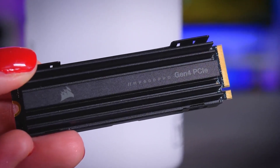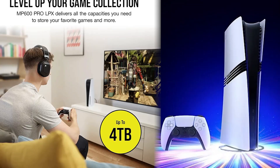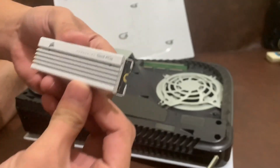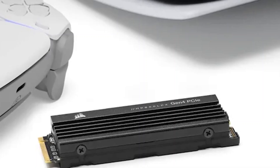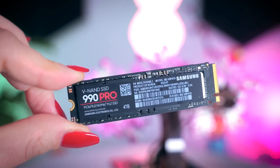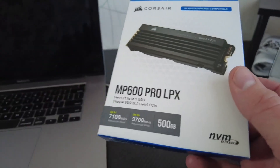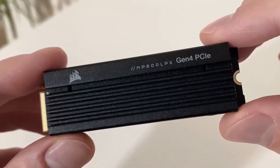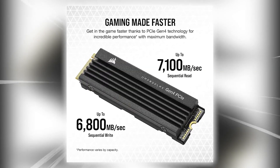Unlike some drives that treat thermal design as an afterthought, the MP600 Pro LPX comes with a pre-installed aluminum heatsink that actually works. It keeps temps stable under load, which means consistent performance even during long gaming sessions — no thermal throttling, no silent slowdowns. That makes it especially good for the PlayStation 5 as well; it's one of the officially recommended drives for expanding PS5 storage. It's not the absolute fastest Gen 4 SSD — drives like the Samsung 990 Pro edge it out in raw numbers — but you probably won't feel that difference in real-world gaming. If you want an SSD that balances top-tier speed with excellent thermal management and broad compatibility for both PC and console gaming, the Corsair MP600 Pro LPX is an easy recommendation.